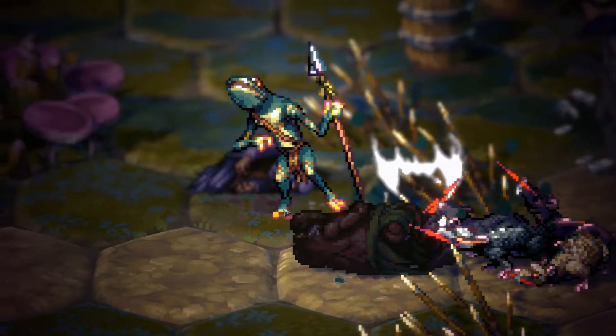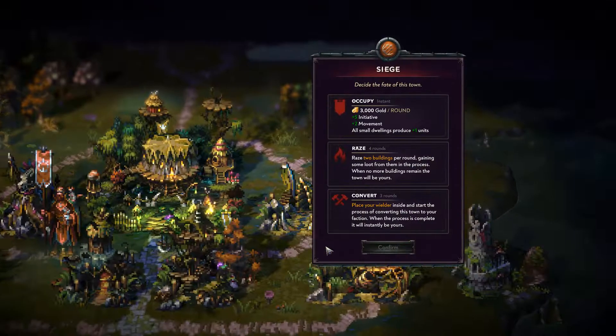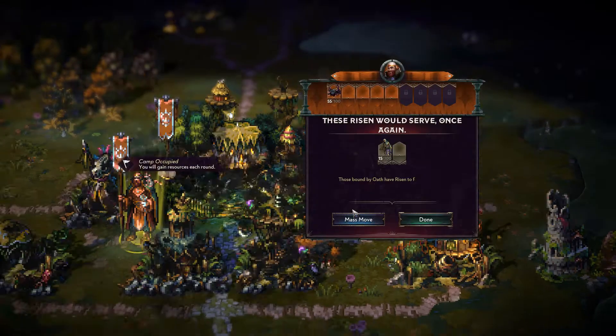If you try to move away, the unit will get attacked. We got hit there, but we don't really care. You can occupy — which gives you gold and resources per turn — you can raze, or you can convert. I'm just going to occupy to get that money.